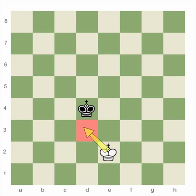Let's test you. Can the white king move here? No. Good. How about here? Yes. Very good. And here? Nope. I think you've got it.